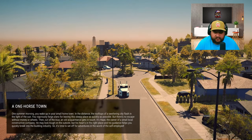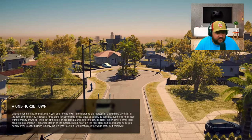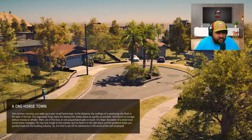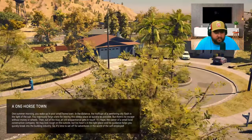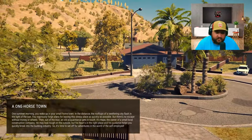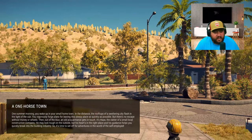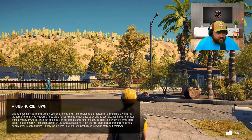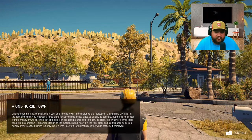A one horse town. One summer morning you wake up in your small hometown. In the distance, rooftops of a sweltering city flash in the light of the sun. You vigorously forge plans for leaving the sleepy place as quickly as possible, but there's no escape without money or wheels. Then out of the blue, an acquaintance gets in touch - it's Hape, the owner of a small local construction company.